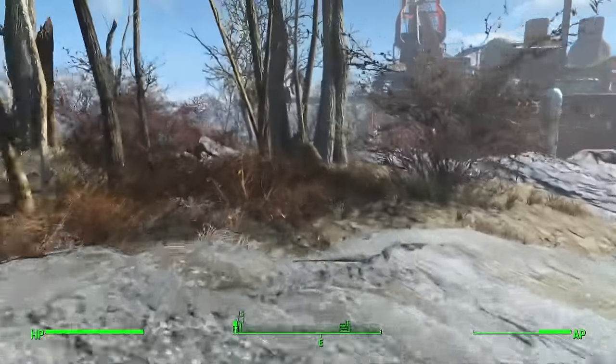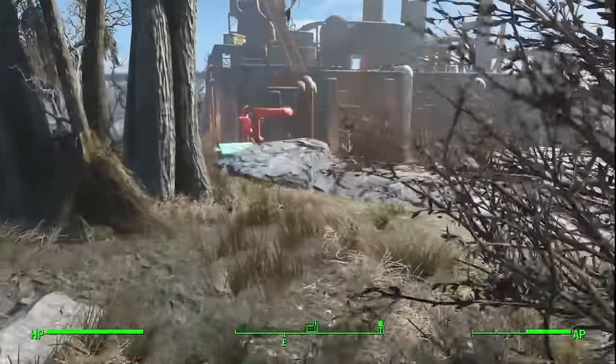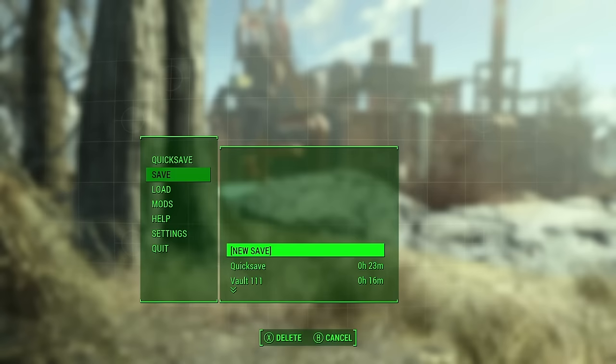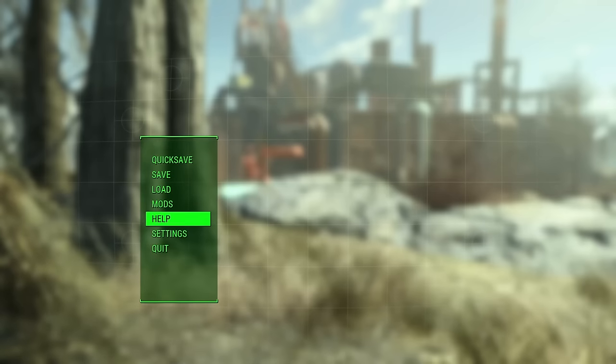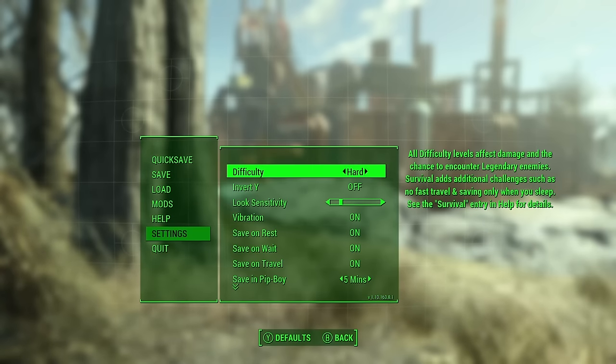Once you've arrived there, save the game and ensure that you do not trigger any of the Forged around because they will come and murder you. Watch the exact route I take — follow it and you'll eventually end up in the room with Slag.